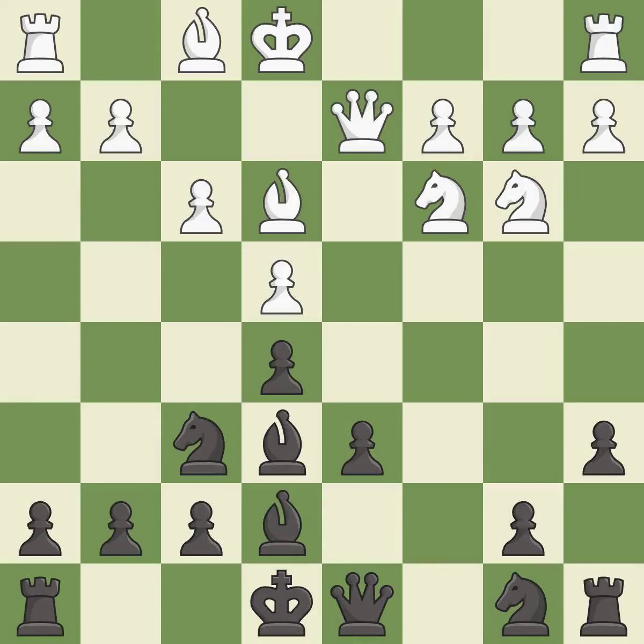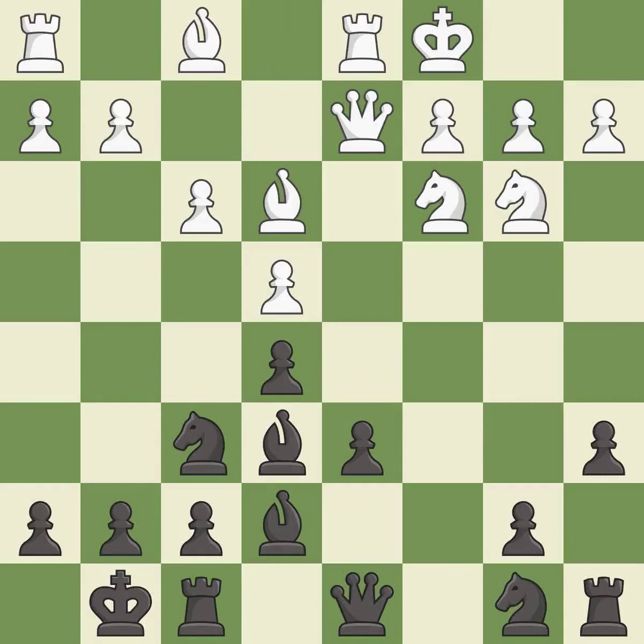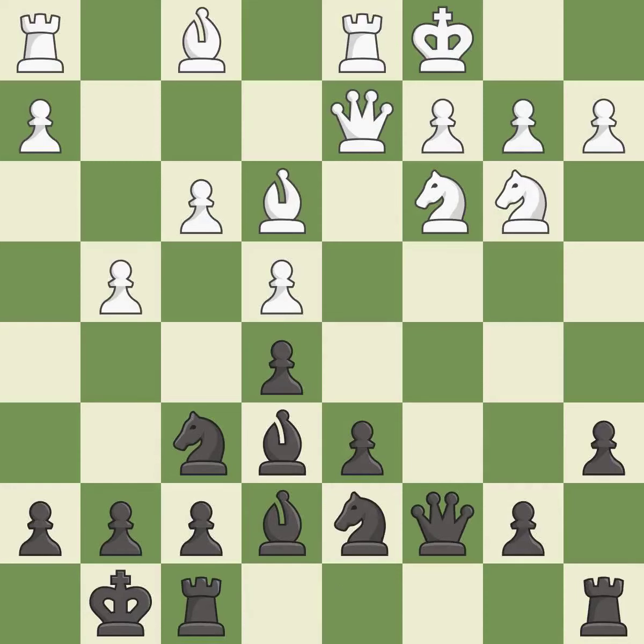Qd2 develops the queen, supports the bishop on e3, and prepares queenside castling. Castling gets the king out of the center and activates the rook. Nbd7 develops the knight toward the center and allows the rook to move to the c-file. This connects the rooks, which helps them coordinate together in the future.